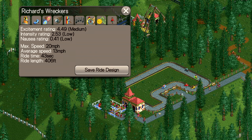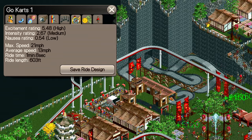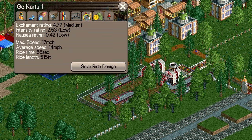Katie's Dreamland has Richard's Wreckers, a short track which guests race for three laps. Megaworld Park has a long track interlocking with other rides and scenery, while Wacky World's scenario Japanese Coastal Reclaim has a short track with some small drops and hills. Several of the Six Flags Parks also have Go-Karts available.